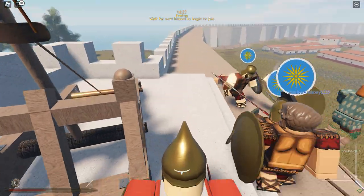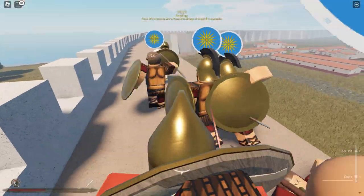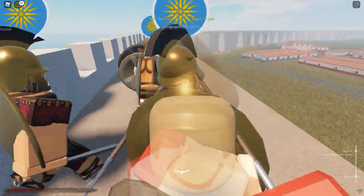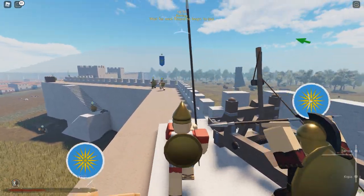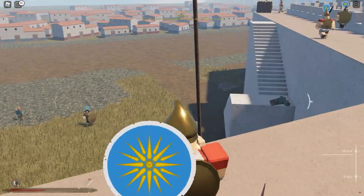Let's get closer. We can change the view, we can crouch. Use Q to change the shield and use the spear. I'm just messing with controls. We can zoom in with shift to get a better view.